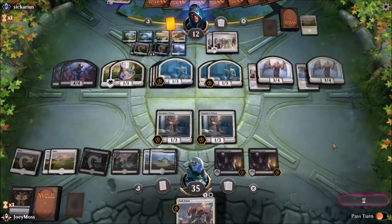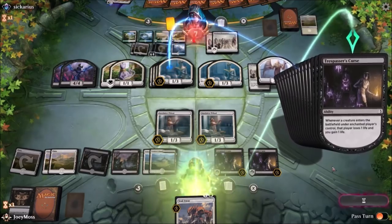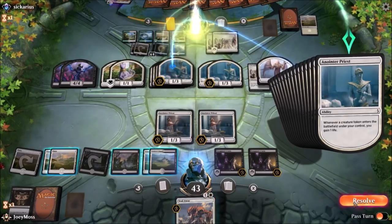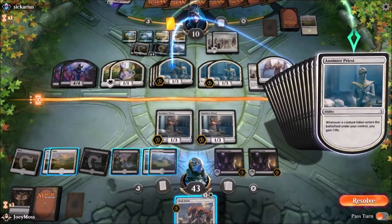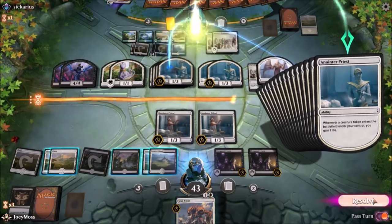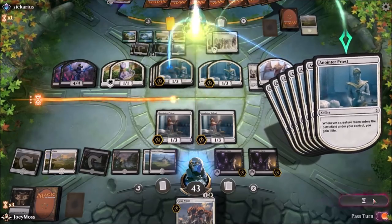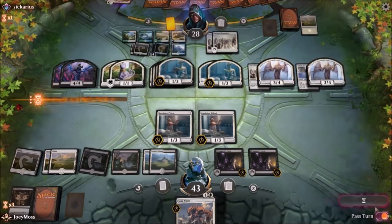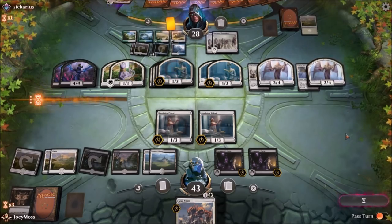Oh god, not another one! This is ridiculous — he was at 12 and now he's going to jump like crazy. Can we kill him? Oh so close — hit him down to 4, now he's just going to shoot right back up. Why do I have to hit resolve on this? Can I just pass a turn or something? What the heck good is 'pass turn' if I still have to resolve every trigger — that's dumb. Get it together Hasbro, ain't nobody got time for that.